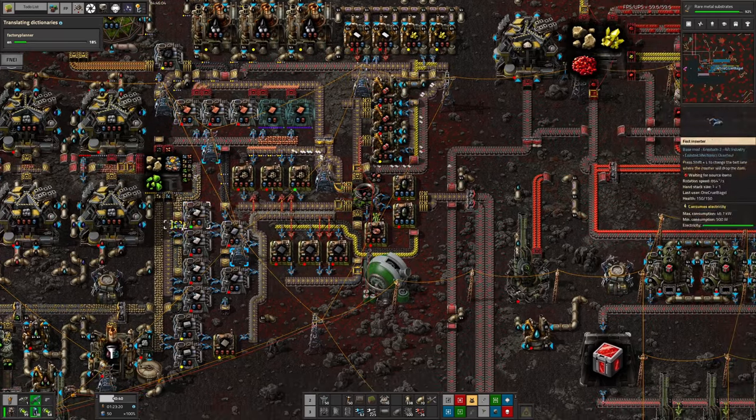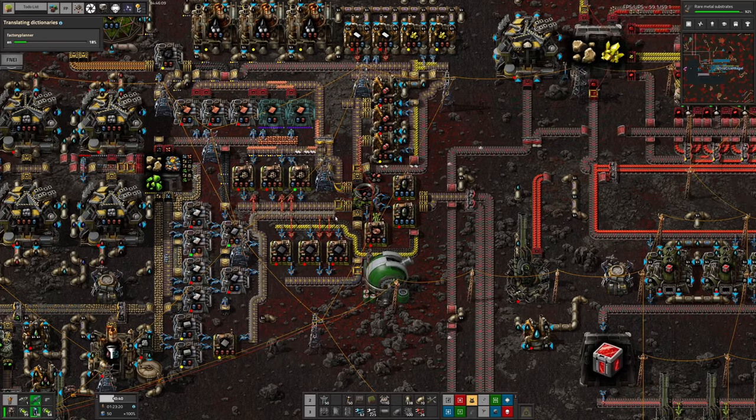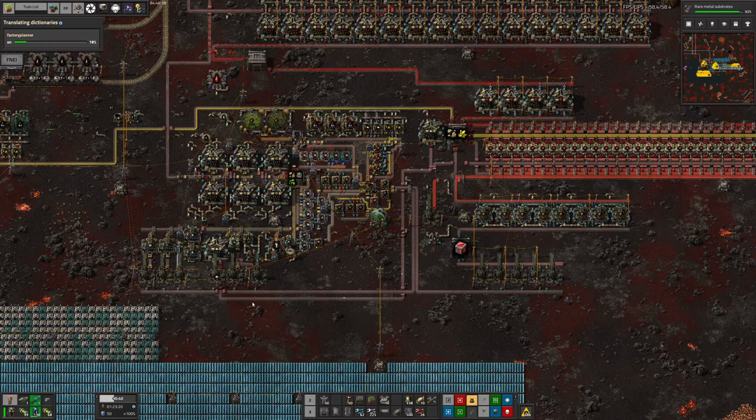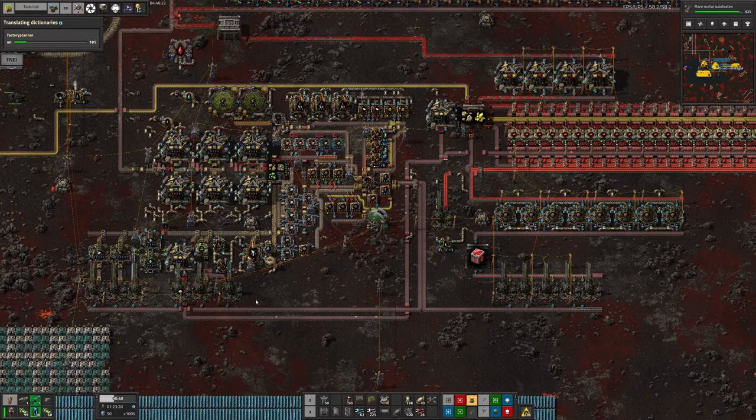And that's going pretty well. We're also taking off some of the excess iron, because we do get slightly more iron out of this process than we really need. And that's being fed up here as steel. I thought I had something taking the steel off, but apparently I haven't done that yet — I did that on a different planet, we'll talk about that later.